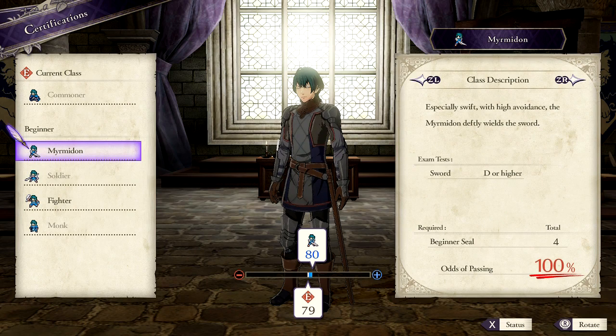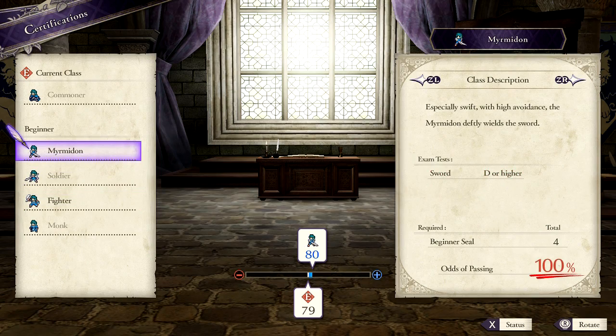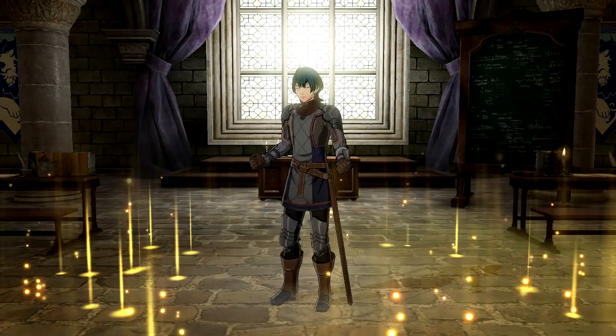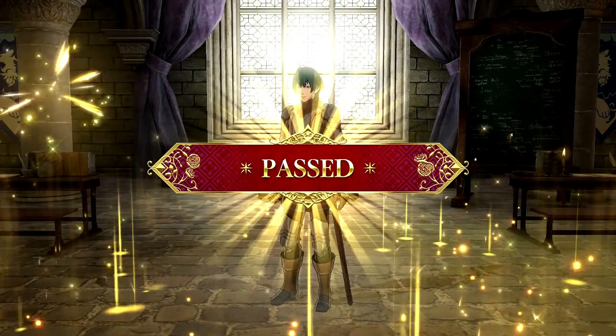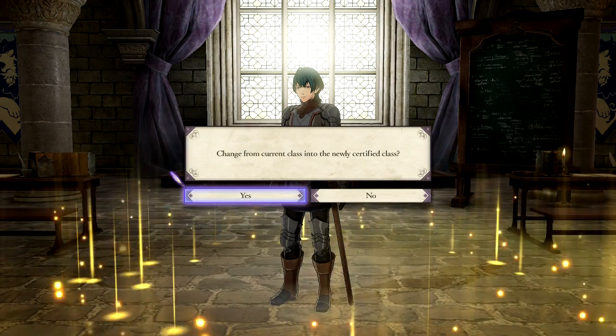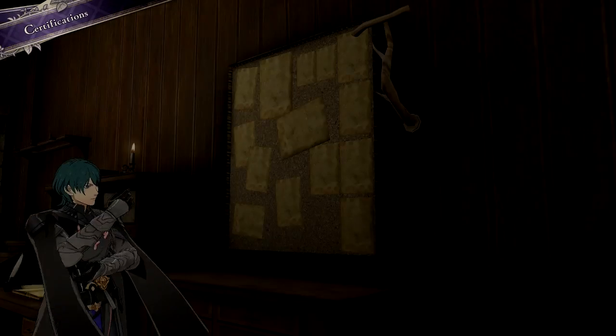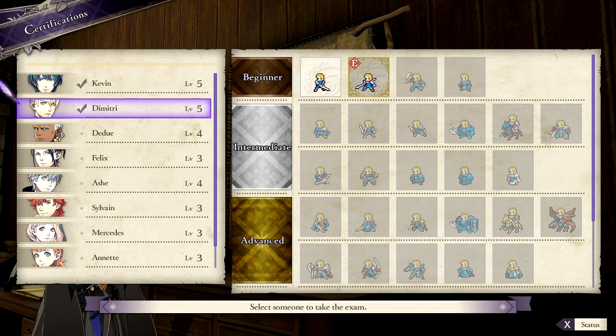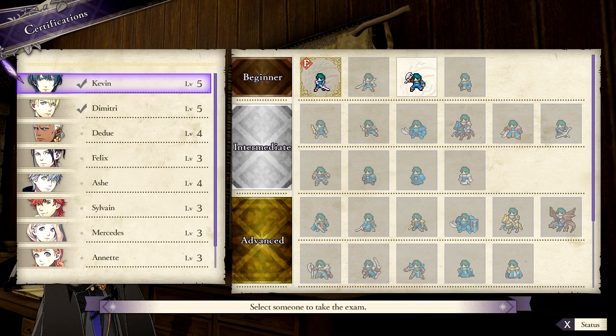My sword is better than my axe-wielding, so I have a 100% chance of doing that. Let's pass this test. A new path to tread — go ahead and change the class. So we have two people that are classed up.